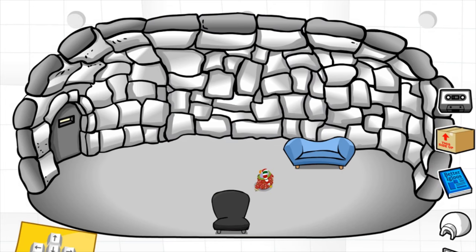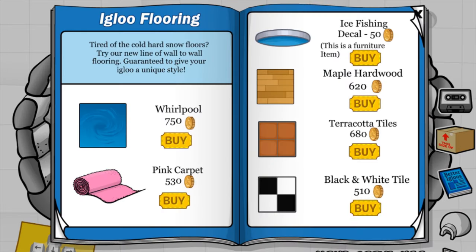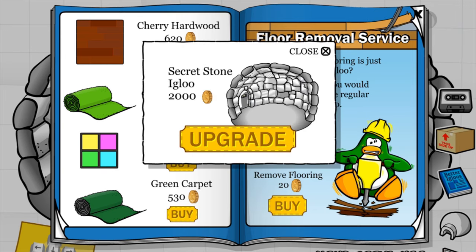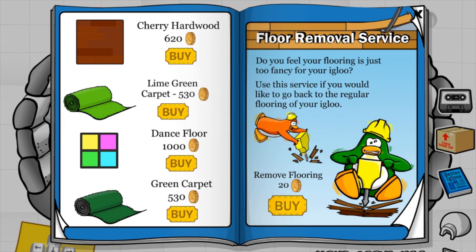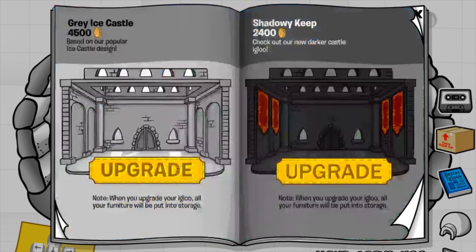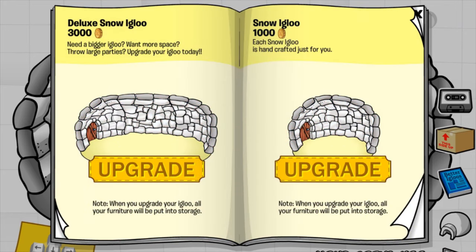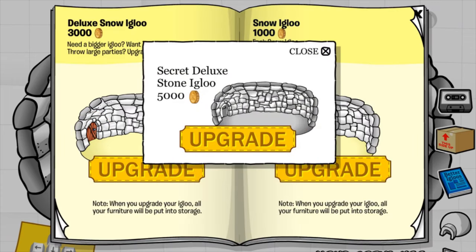I just wanted to show you the Igloo upgrades you can get. There's a secret here — these secrets have been here for a while. If you click this crowbar right here, you will see the secret Stony Igloo for 2,000 coins. And once you've moved past all the locations and past all these new igloos, if you go to the very last page and click this door, you'll receive the secret Lock Stony Igloo for 5,000 coins.